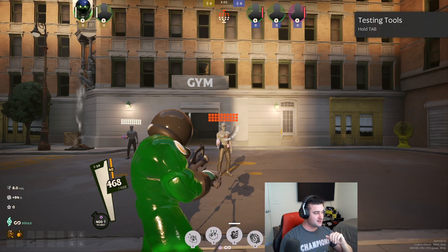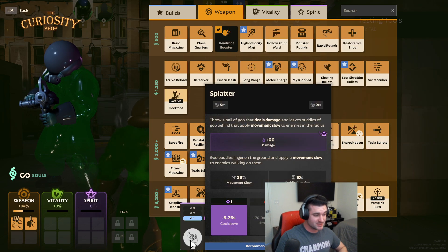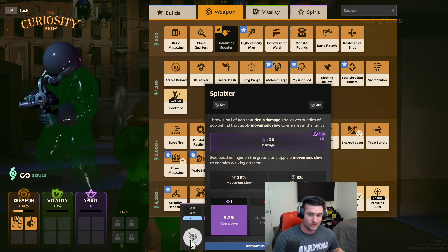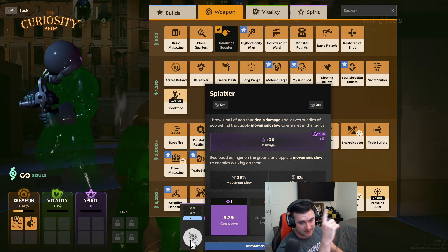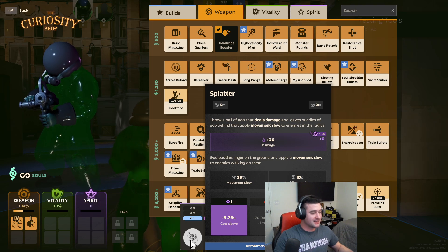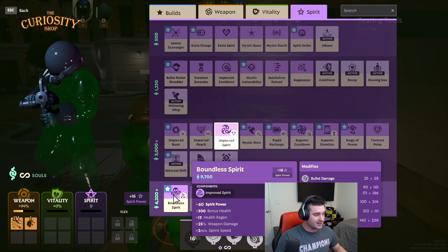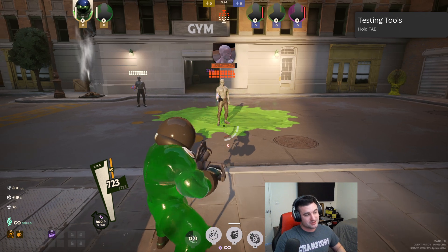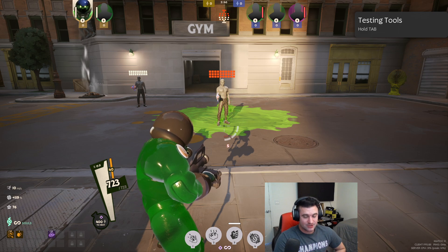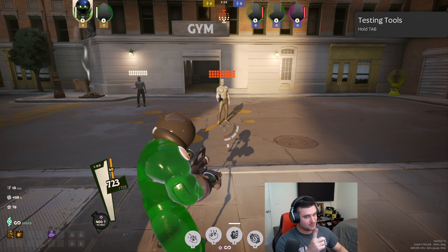Now let's talk about Spirit. Spirit does not give you percent scaling unless a specific ability says it does. What you will find is that you can hold Alt on an ability and it will give you its Spirit Ratio. For example, you can see that Viscous's Splatter has a 1.5 Spirit Ratio. What that means is that if it did 100 damage, and then I wanted to get a large amount of Spirit — say 76 — you will see that the added damage, 76 times 1.5, is added to that spell. You're not going to get percent scaling on your Spirit; you're going to add additional flat amounts to that base ability, unless an ability says otherwise.